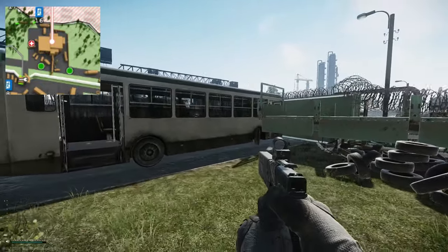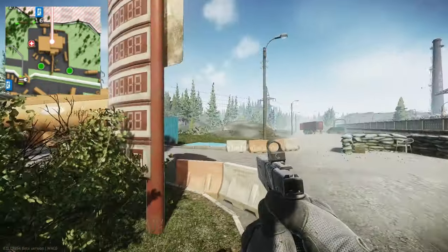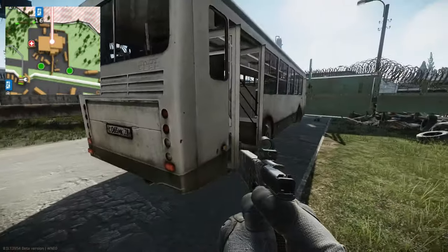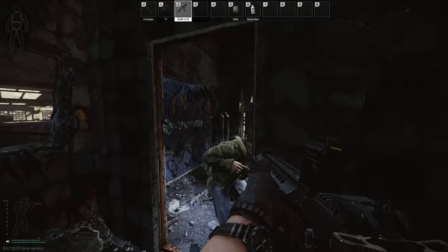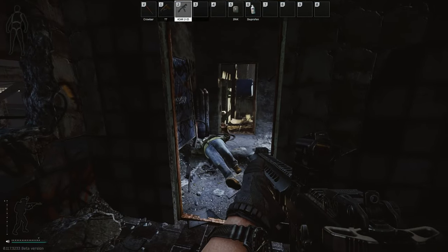Once you're on customs you need to go to the new gas station. At the new gas station, if you go through the back door you'll see a bus that's kind of crashed into a trailer, and the key spawns on that bus. The key also spawns in the pockets and bags of scavs.